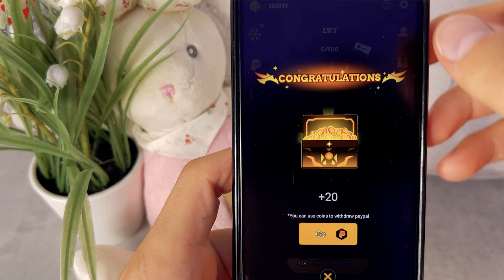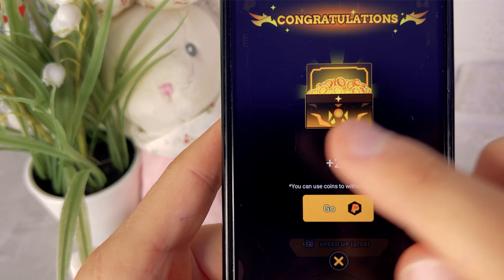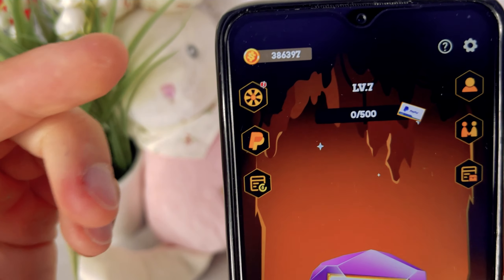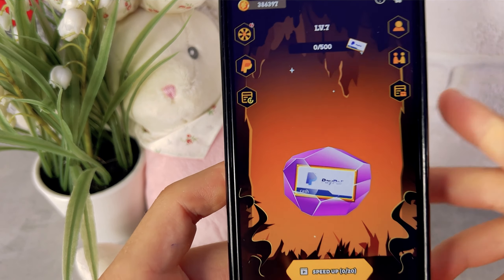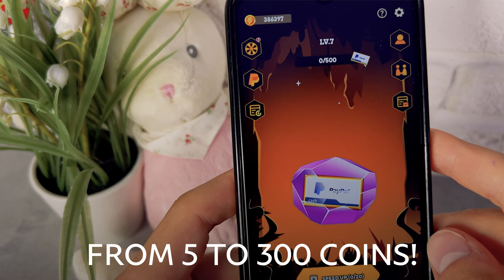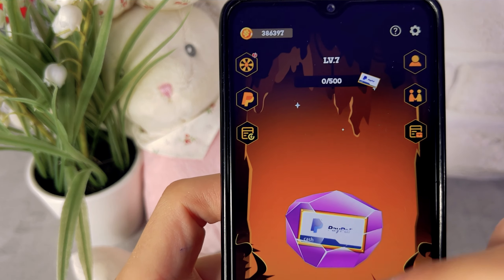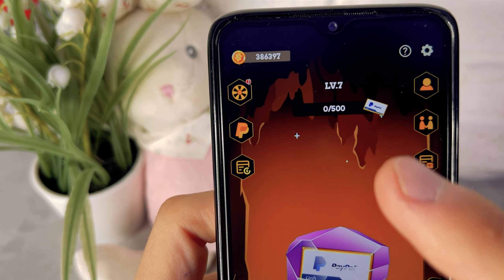To open the chest you have to watch an ad — click open, close the ad, and I got 20 coins on my balance. These coins are real money. From each chest you will get from 5 to 300 gold coins — it is always different. Right after that the next level crystal appears and you have to do the same number of clicks to break it. That's all — you just click on the crystal, smash it, and get the money.